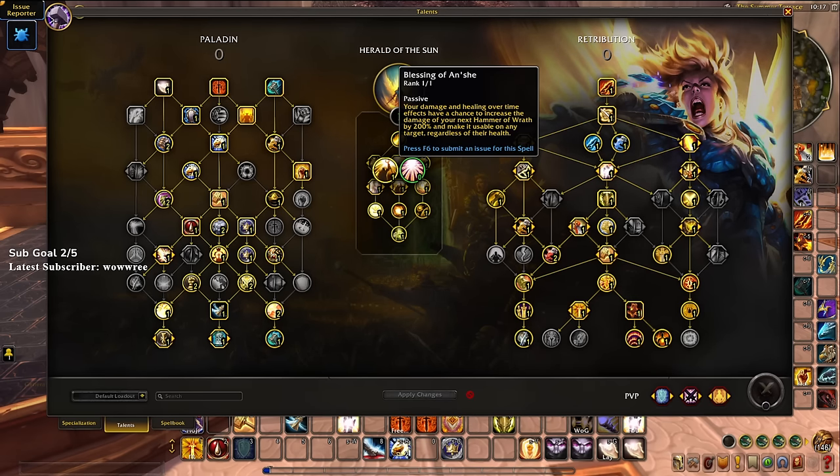We have multiple ways to proc hammer of wrath — wings, chance from final verdict, and chance from all our spells proccing blessing of Anshe. This hits really hard; a wings-empowered, below 35 percent HP, blessing of Anshe hammer of wrath absolutely cranks. It may get tuned down, but I'm seeing about one to two procs per minute. Anything that makes hammer of wrath hit really hard is fun.